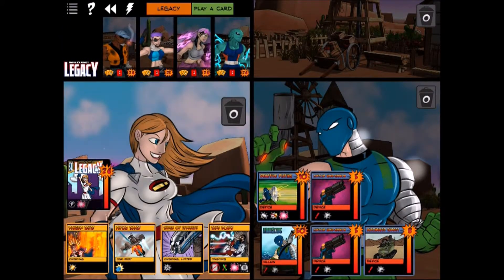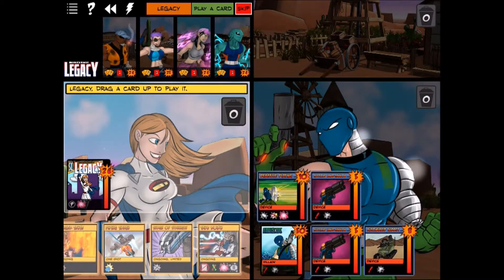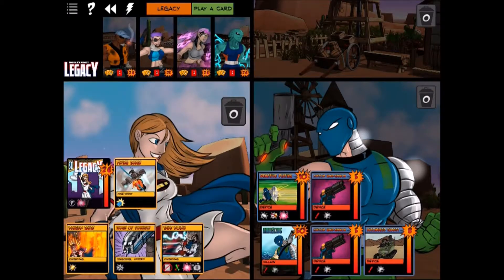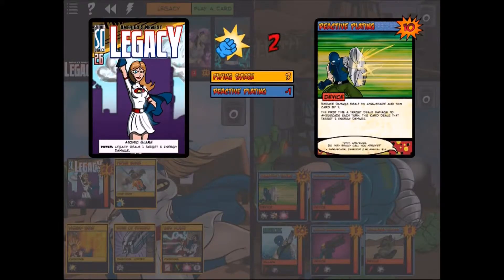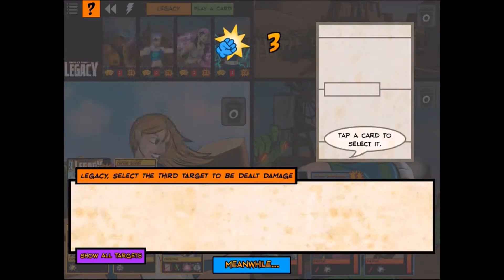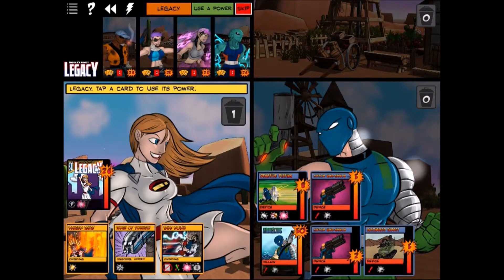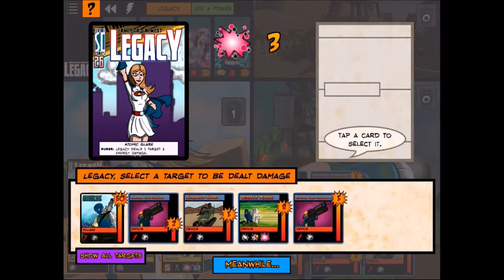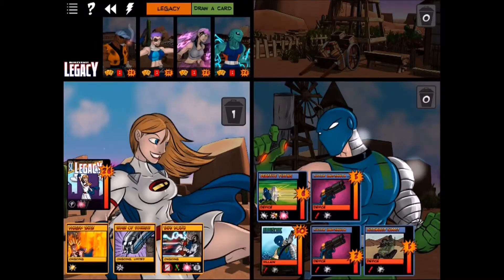Legacy — America's Newest Legacy — is a bit more offensive than her dad. We open with a Flying Smash hitting three targets: the reactive plating first since we want that destroyed as soon as possible, then the turret, then one of the cannons. Then we use her Atomic Glare power on the reactive plating since it has the highest health. Reactive plating reduces damage to Ambuscade and itself by one, and retaliates with energy damage the first time something hits him.